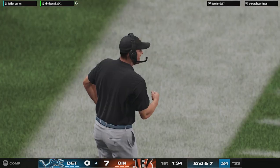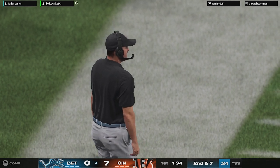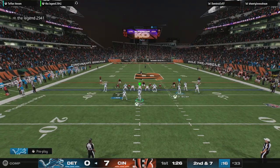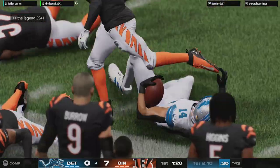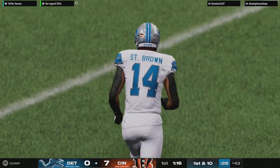What's important right here on this drive is for them to get at least two first downs. They've got to give their defense a chance to settle down, catch their breath a little bit after giving up a touchdown on the opening drive. Goff — and that's to Amon-Ra St. Brown. And he's going to be touched down, but he's got the first down.